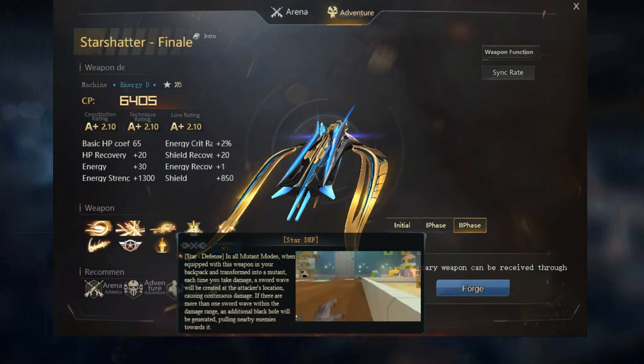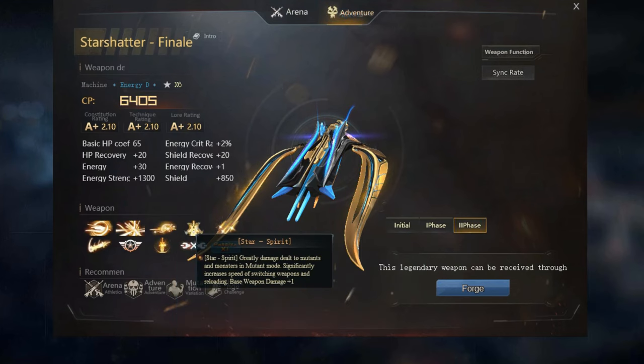Star Defense: In all mutant modes, when equipped in your backpack, transforming into a mutant triggers a sword wave at the attacker's position each time you take damage. Multiple sword waves within the damage range generate an additional black hole, pulling nearby enemies. Star Spirit greatly increases damage to mutants and monsters in Mutation mode, significantly speeds up weapon switching and reloading, and base weapon damage is increased by one.